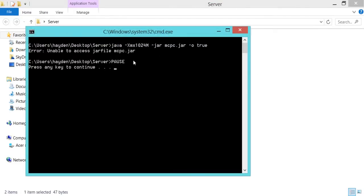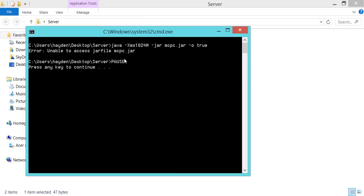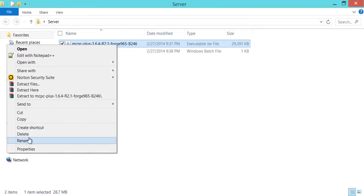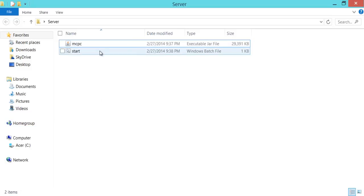If you get this error — I actually did it myself — this is error number one. It says mcpc.jar not found, and it's going to say hit enter to continue. You want to know why? I didn't rename the jar file. Make sure you rename the jar file to 'mcpc' as well, because that's what you named it when you made the bat file.